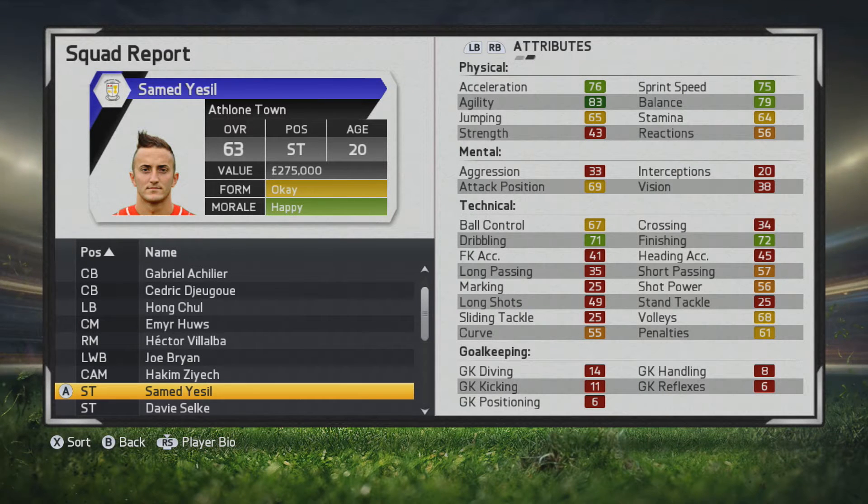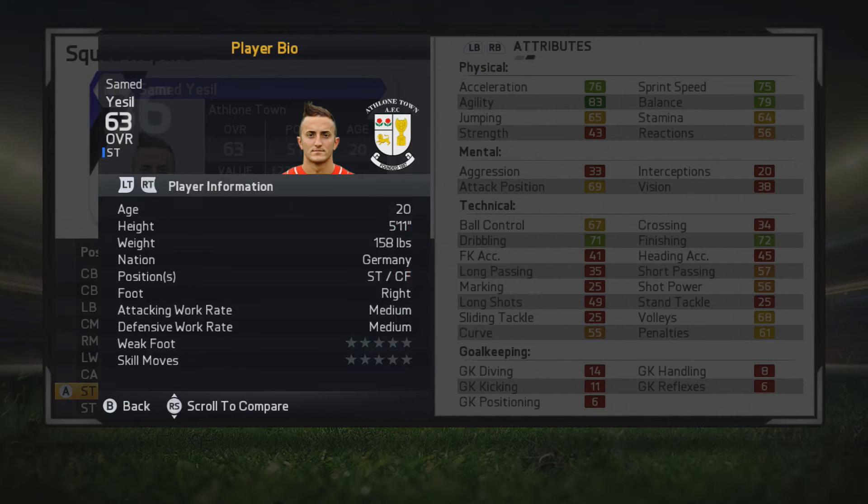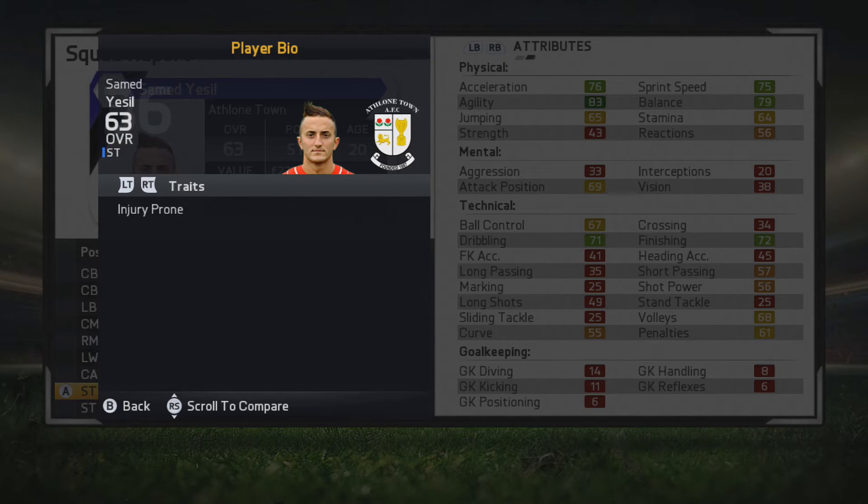Welcome back guys to another player growth test. I'll be taking a look at some young player — definitely a very promising one. You can see some really good finishing and dribbling, and he just looks like a very good poacher. Attack position is not too bad, and some good agility as well. Ball control, dribbling, sprint speed, balance, acceleration — all that is good. He's a five-foot-eleven striker, center forward, medium-medium, three-star three-star, so definitely looks to be very solid.